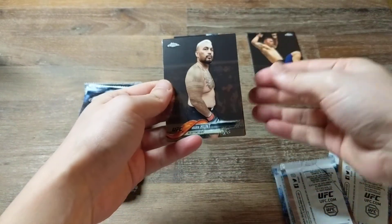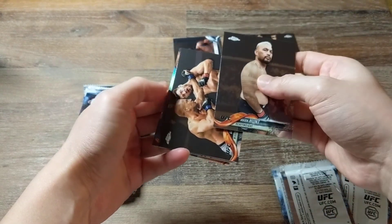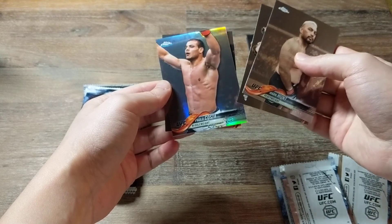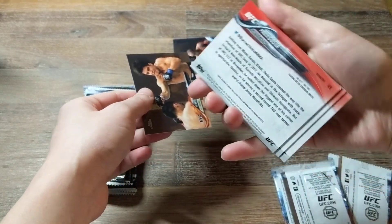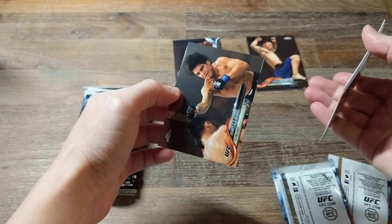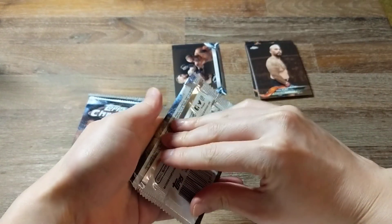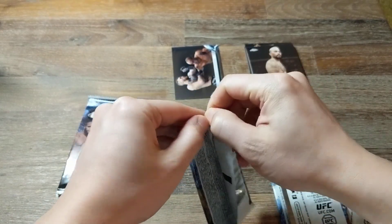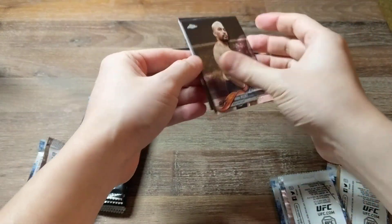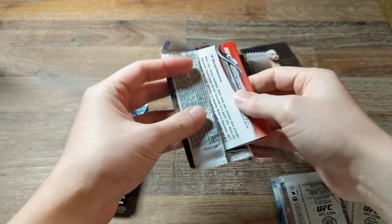Okay. We've got Mark Hunt. George St. Pierre — that's cool, my favorite fighter. And this is a refractor of Paolo Costa — I think it's base. Yep. And a Henry Cejudo, who I believe is the Flyweight Champion. Forgot to put in the refractor. Okay. Next pack.